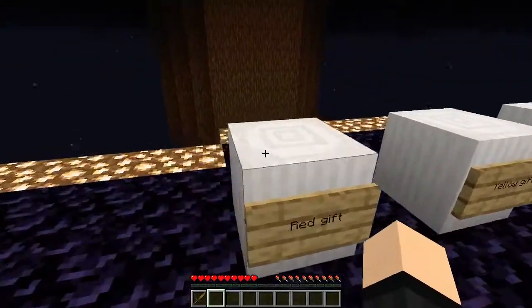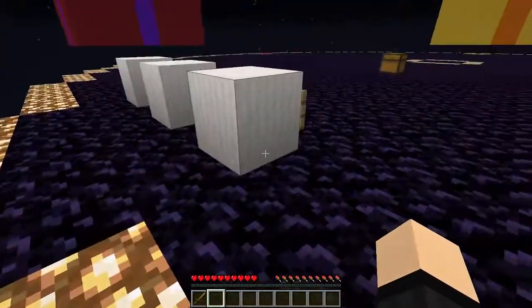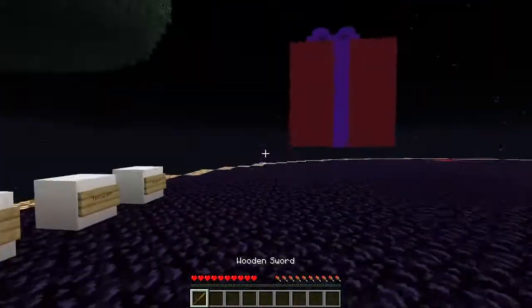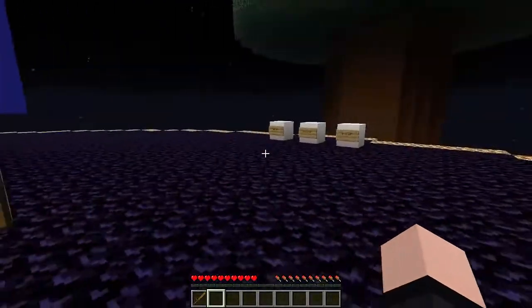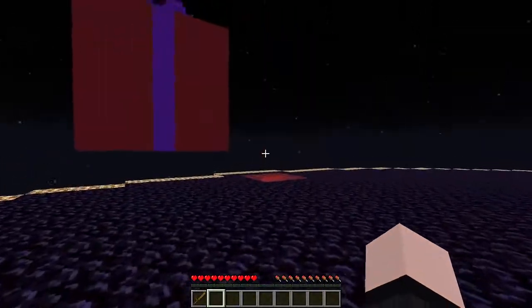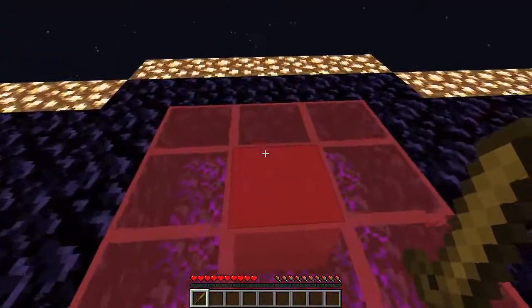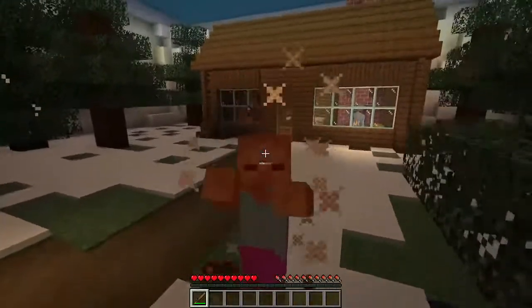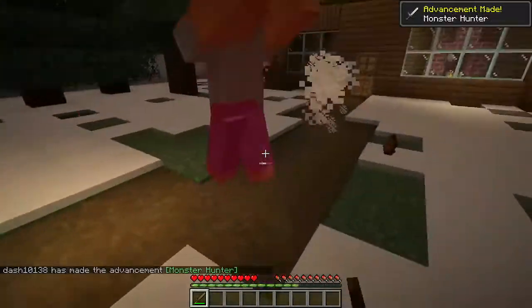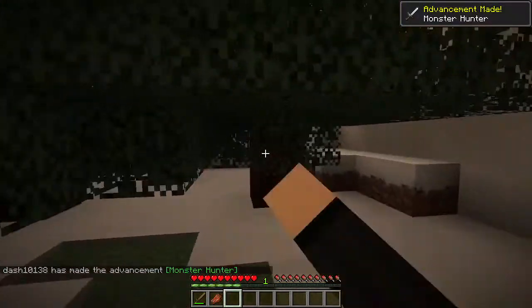Red gift, yellow gift, blue gift, and the floating Christmas tree of floatingness. Which box do I go in first? Red, I suppose, if I'm going clockwise and following the order that it says on the signs. Hopefully this is a teleporter, otherwise I've got no idea how I'm getting over there. It is a teleporter — there is in fact a room.